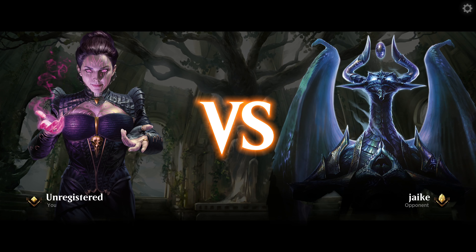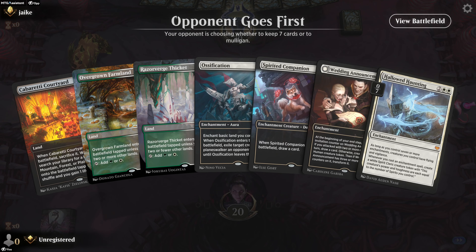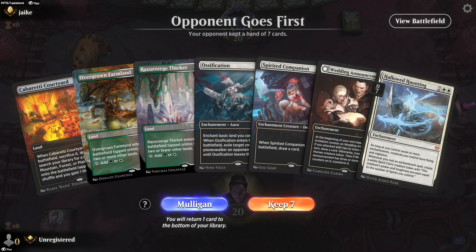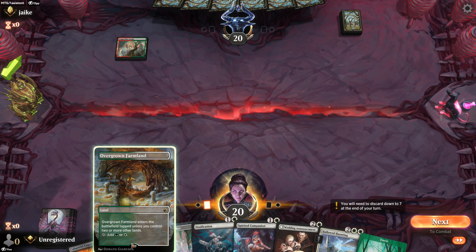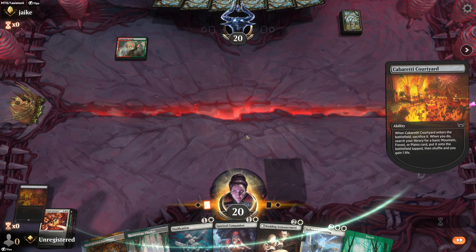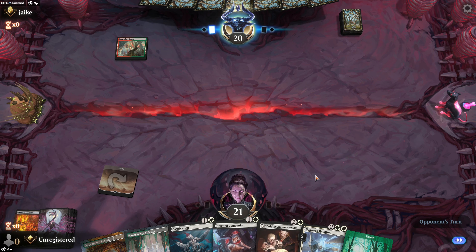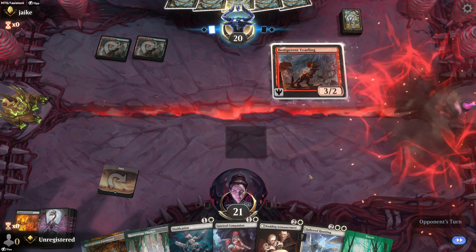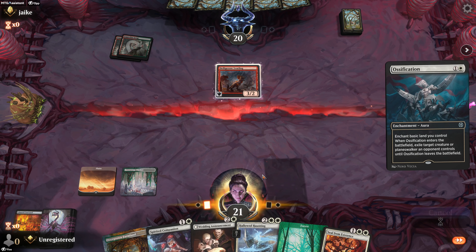Hello everyone, welcome back for some more Magic Arena standard ranked best of one. Facing opponent Jakey Jake. I don't mind this start — a little creature handling if I need it. Let's get the tap out of the way. We've got lots of green so we'll go with more white. And the first of hopefully many problems to not be in my way.